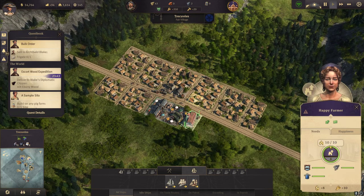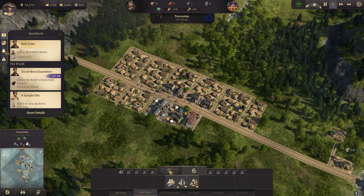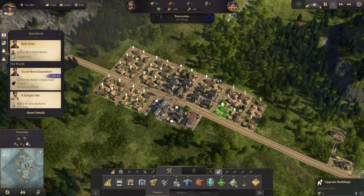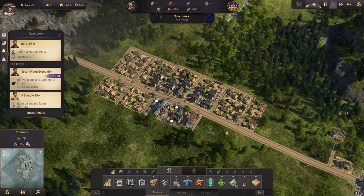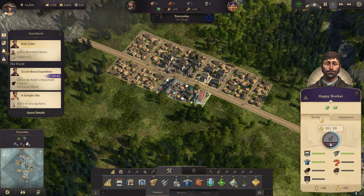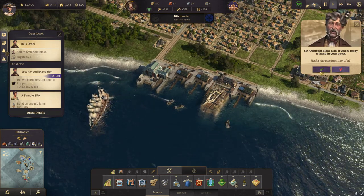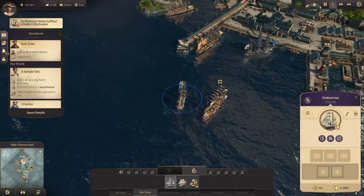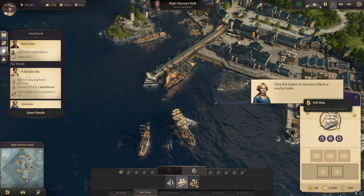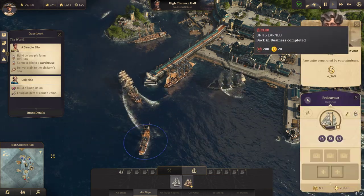I am able to upgrade — they are only in the timber. Now they need a lot more of course, but now we got that quest finished and we can sell my frigate. Back in business — completed.